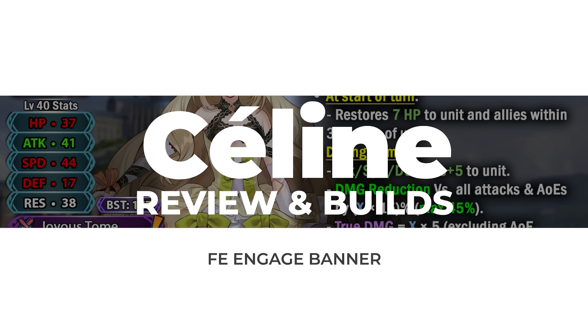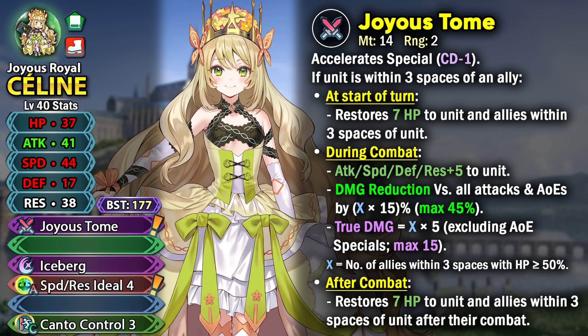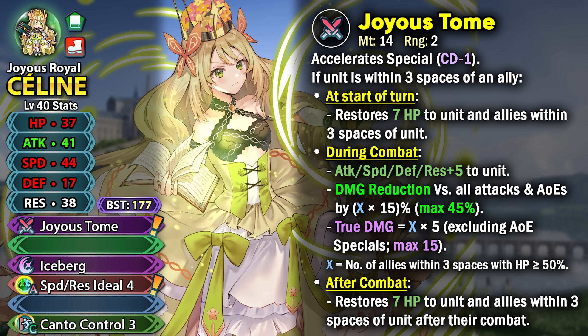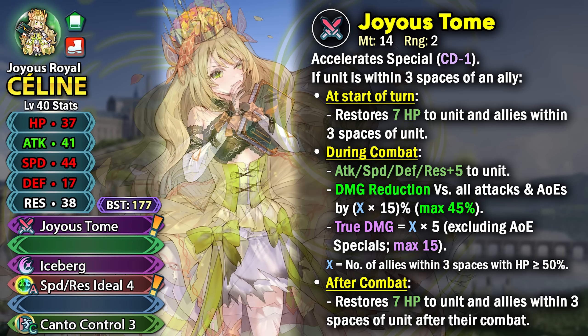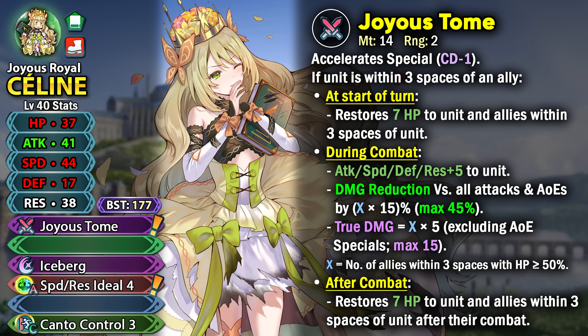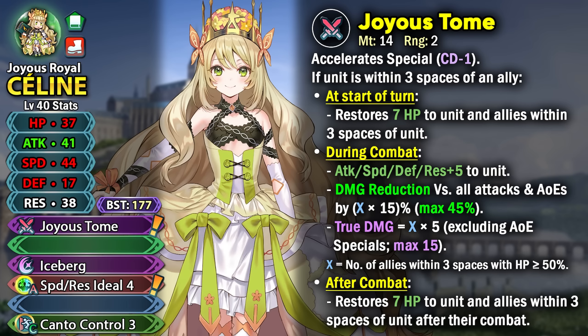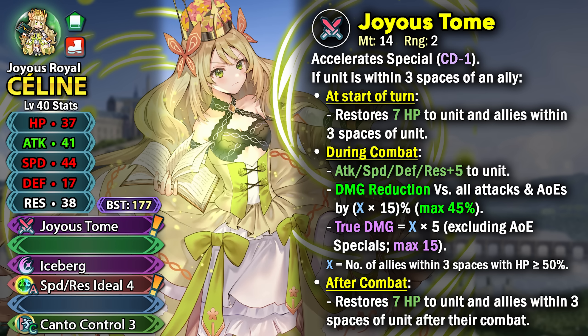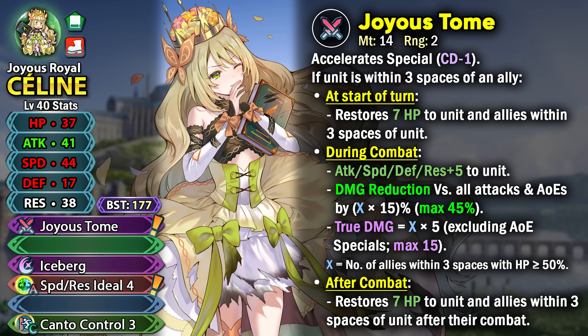Selene is a green infantry mage with Joyous Tome as her preferred weapon, giving minus 1 special cooldown. Within 3 spaces of an ally, she gets three effects: at the start of turn she heals 7 HP to herself and allies within 3 spaces; during combat she gets plus 5 to all stats and damage reduction versus in-combat attacks and AoE specials by X multiplied by 15%, up to 45%, where X is the number of allies within 3 spaces above half HP.